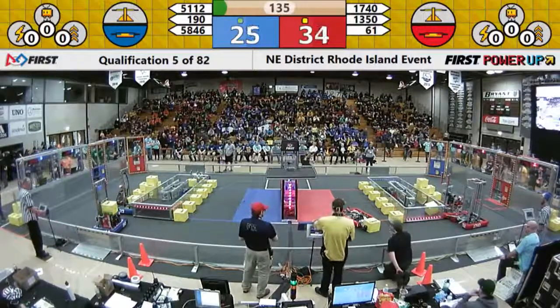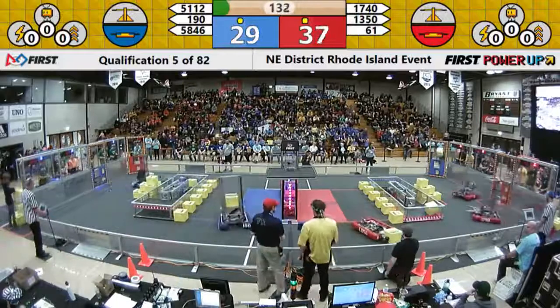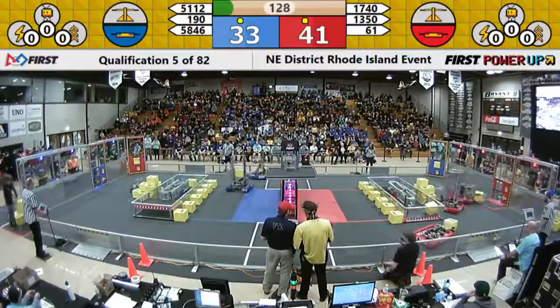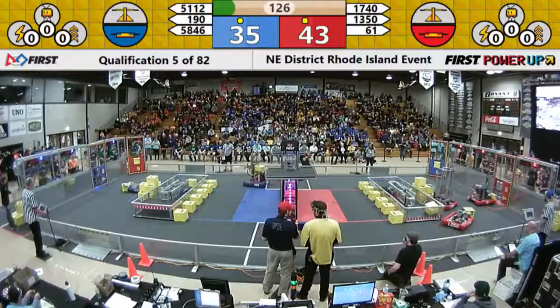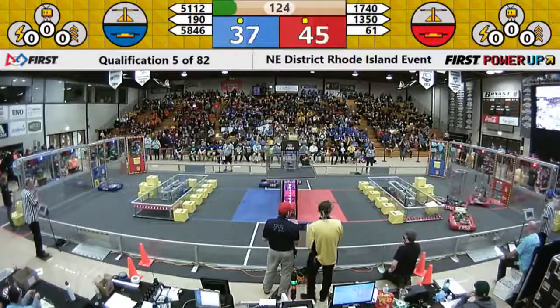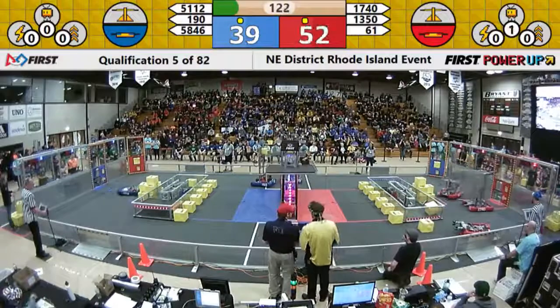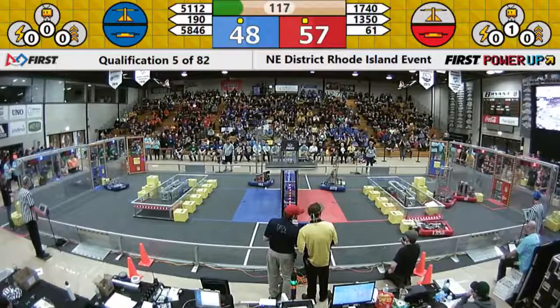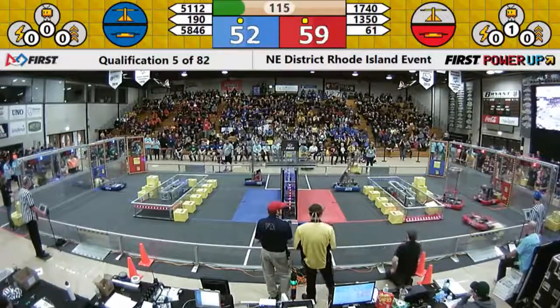We've got some grinding chain going on over here — you don't want to drive your motor into the ground. 190 with a cube in their possession, looking to come around. They're after that scale. They're going to coordinate their motion with 5112, quickly dropping off one, then two cubes to tip the scale in the favor of their alliance. Nicely done, both teams.